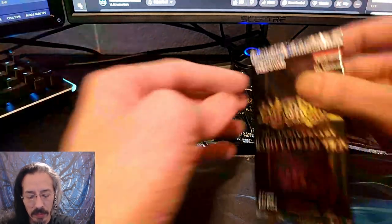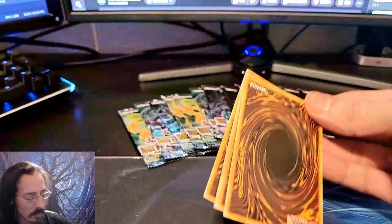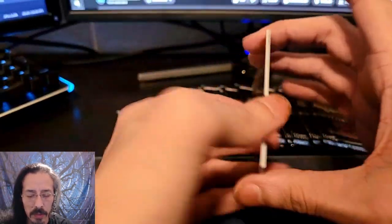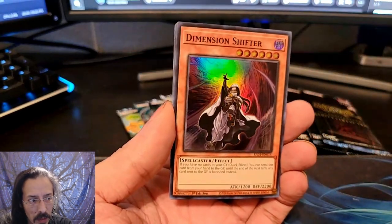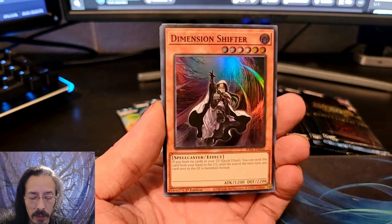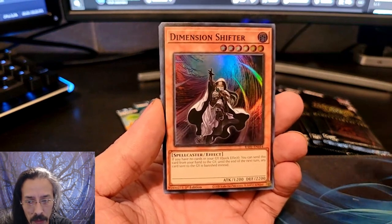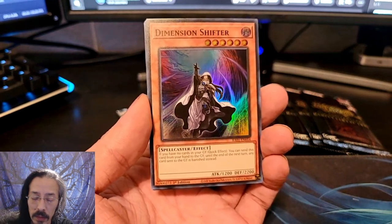We're going to start with the 25th Rarity Collection. I love it. It has tons of staples that horribly, horribly needed reprints. They were very expensive cards. Out of 80 cards, there are 7 different rarities and every single card can come in those rarities. You'll see.